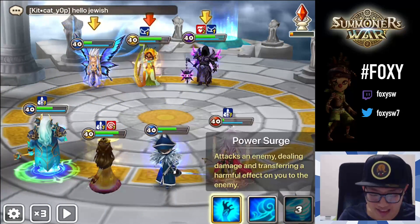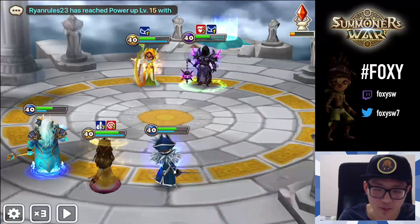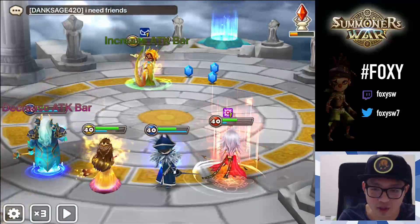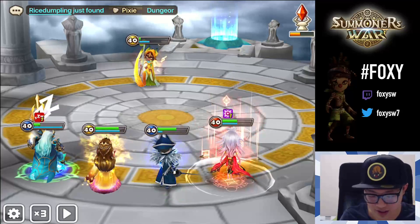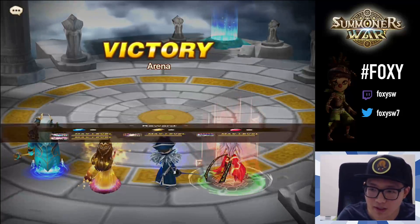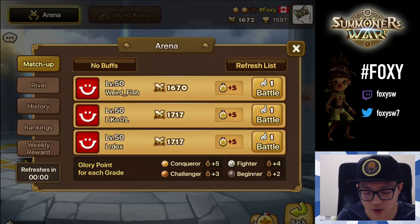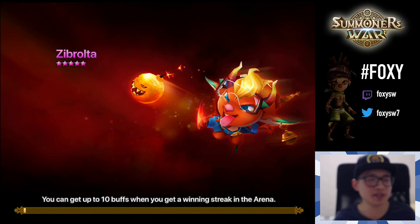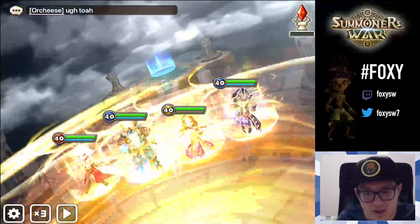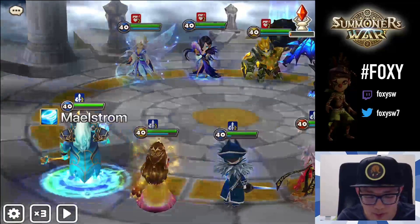On the bright side: if your homunculus dies, it comes back and gives you an auto skill. So I got some guaranteed damage off. I'm not sure how the AI works — whether it chooses first or third skill — but maybe that's something to play around with. If Tiana cleanses and you get destroyed, it's still something to consider. This is not terrible for free-to-play units.